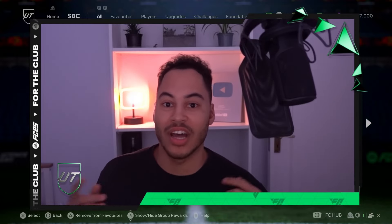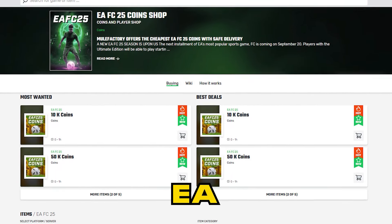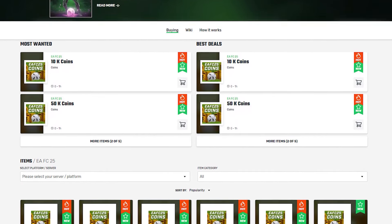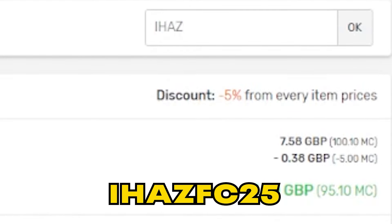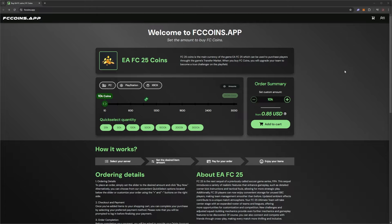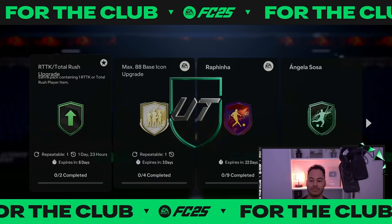Welcome back to the channel. Today we have an RTTK slash Total Rush upgrade challenge. If you need any EAFC coins, make sure to check out mulefactory.com — they're linked in the description, cheap and reliable. Use my discount code 'ihasfc25' at checkout. Also check out the new site fccoins.app for the cheapest coins in EAFC 25.